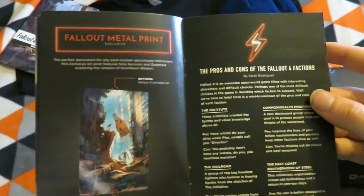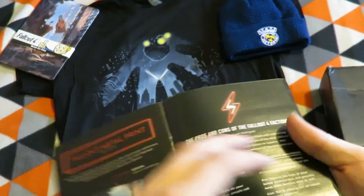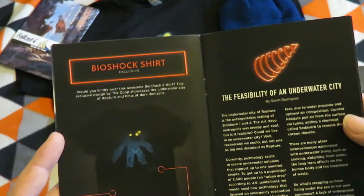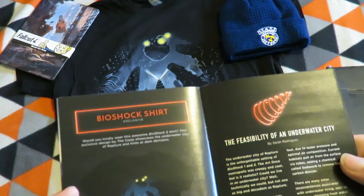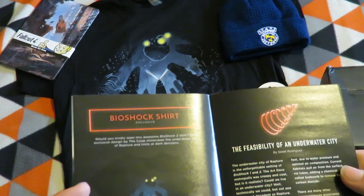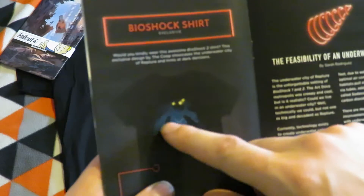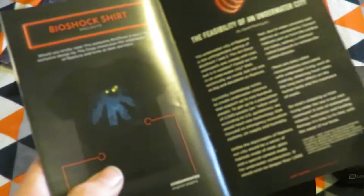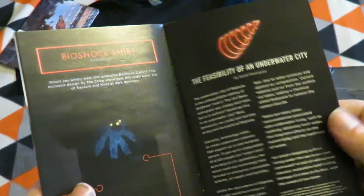Next item is a Fallout metal print. And the Bioshock shirt — oh no, it's the same one. I didn't quite see that it's the Big Daddy figure; it just looks like a cityscape to me. That's quite a neat shirt looking at it now.